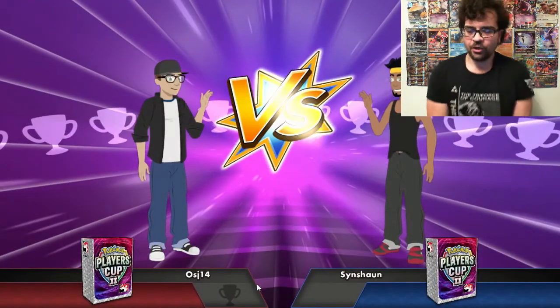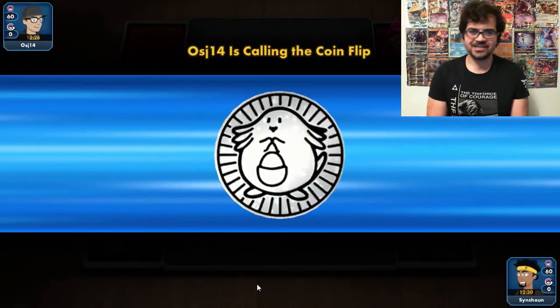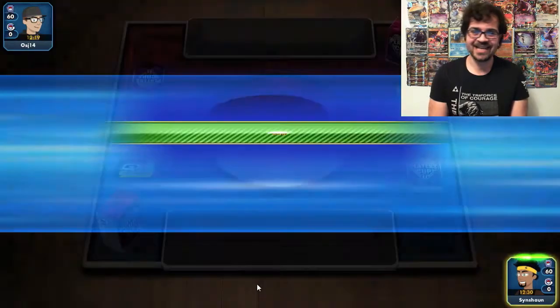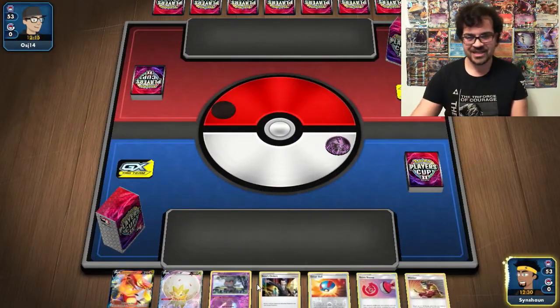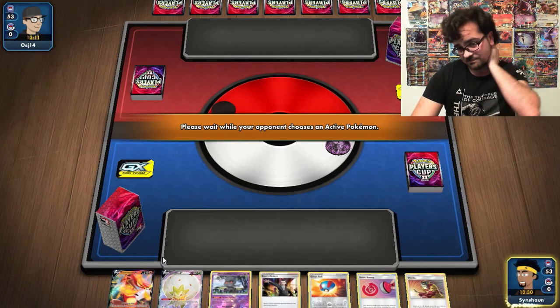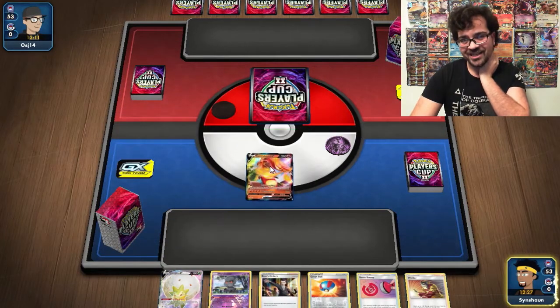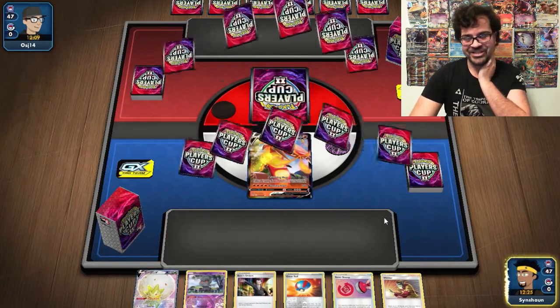Will the luck be on our side? Will we get to go second? Chansey with its Lucky Egg is most likely to make my opponent go second — but of course we lose the coin flip and go first. And of course we have an awful hand. This is looking like three points for this tournament, for sure.